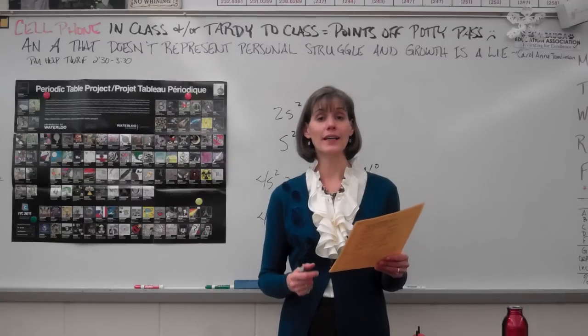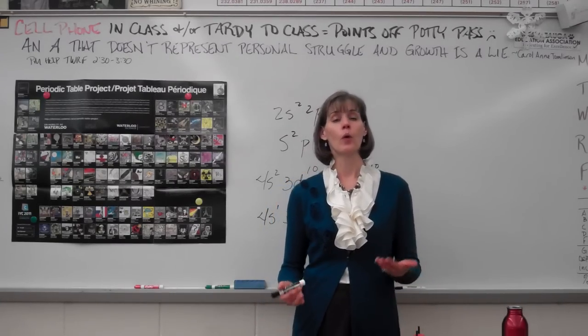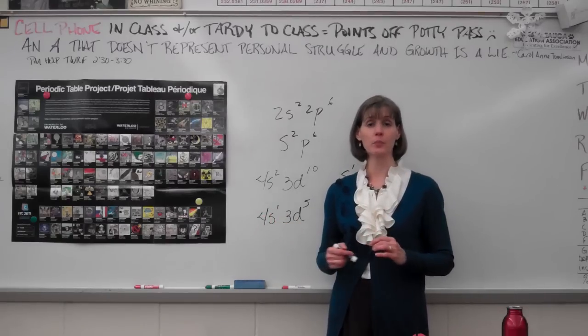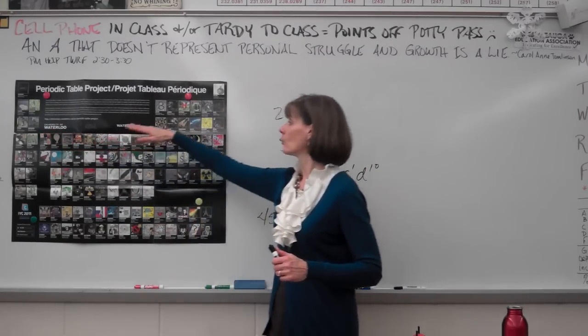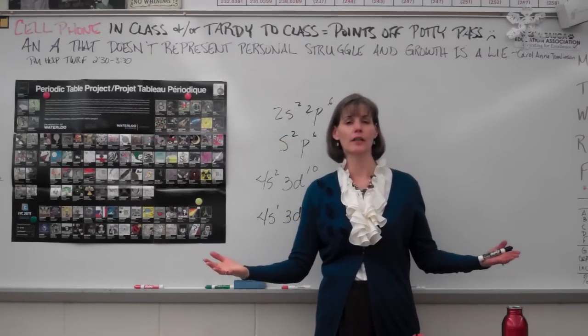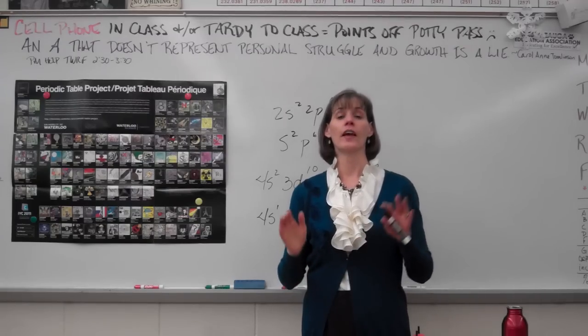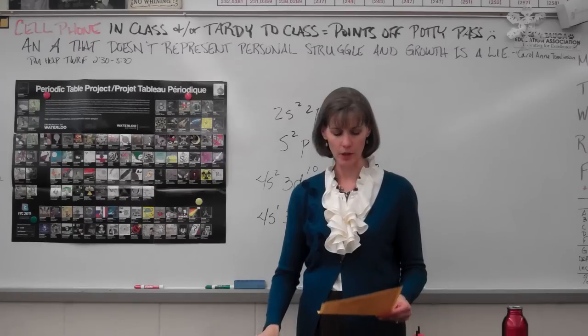Test hint number 22: what an octet is. That's just the definition — when you have full s and p orbitals: two electrons in the s, up to six in the p orbitals, giving eight electrons total. That's the most stable configuration. It's basically just a definition question.